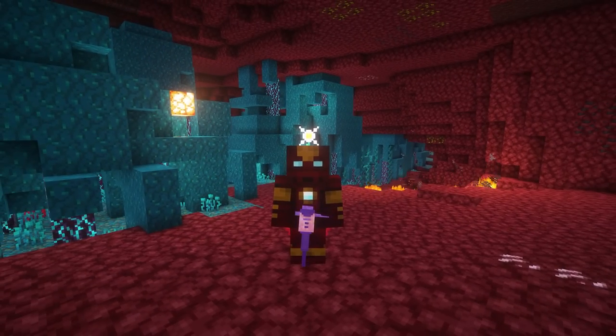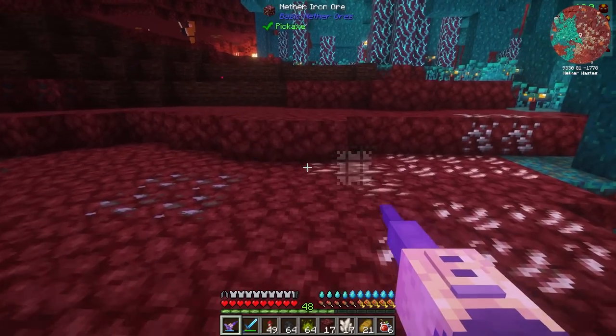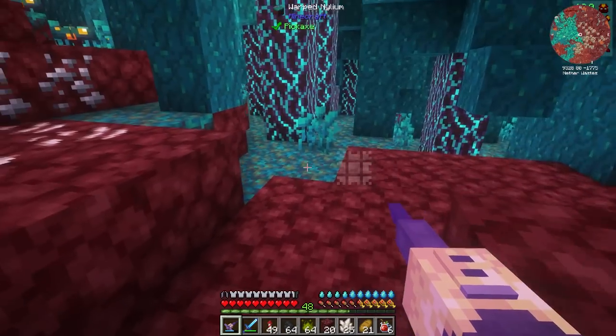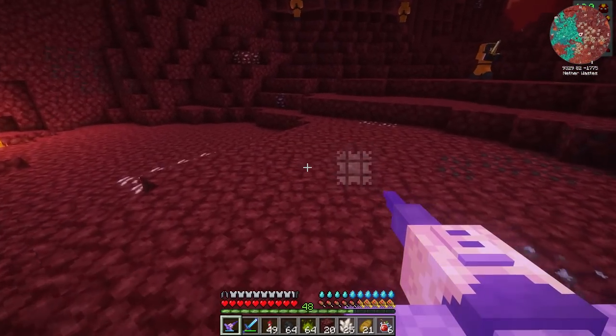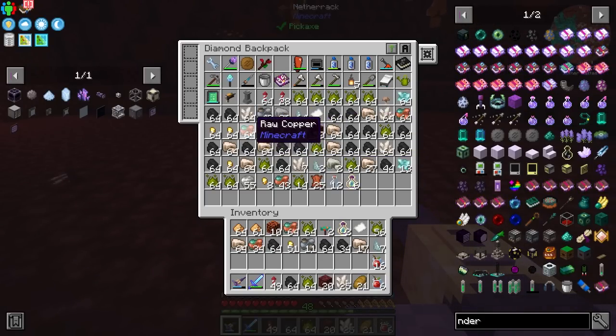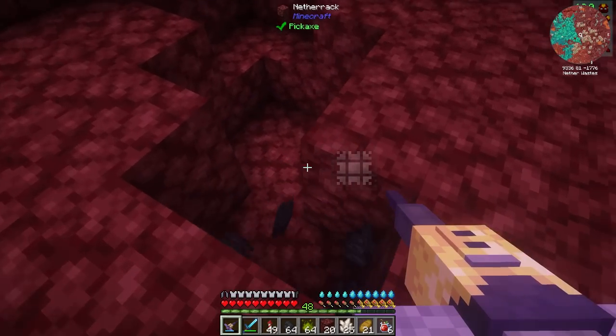Starting off today, it's a big day because today we should be able to start resource production passively. That's going to be really nice. At the moment I am building up a few resources — I'm going to need inferium, and we're also going to need a bit of iron, copper, and gold. All of these things should be really nice.